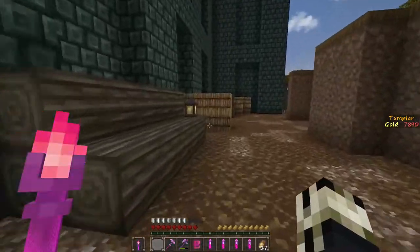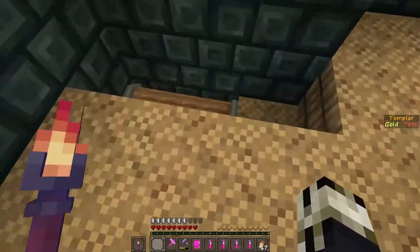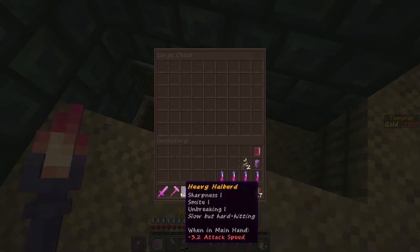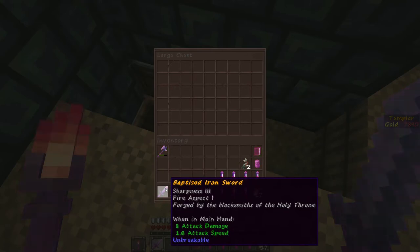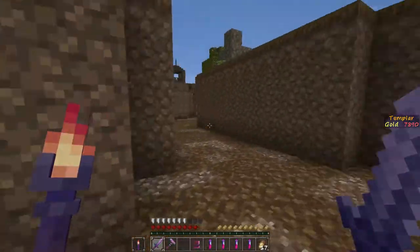I did discover a little secret here. I was exploring around and I found this chest, and in this chest is the Baptized Iron Sword, forged by the Blacksmiths of the Holy Throne for smiting the heretics as they come. One in main hand. Eight damage, 1.3 attack speed, it's Sharpness 3, Fire Aspect 1. It's time for holy fire.